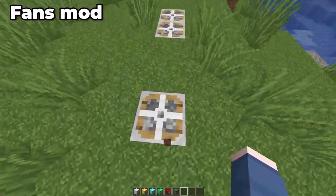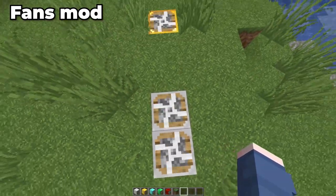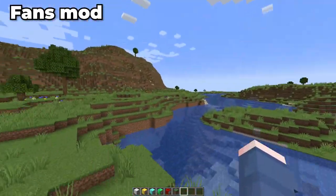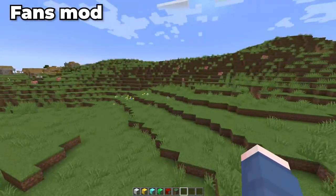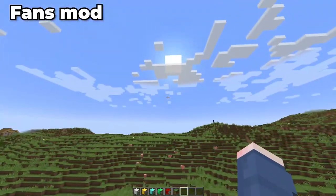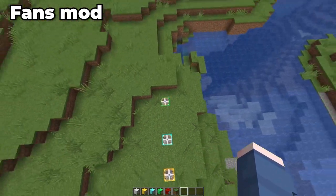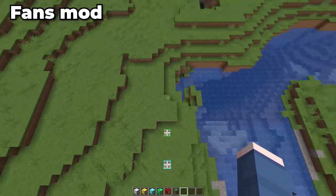Moving on to the Fans mod. The Fans mod adds in a collection of new fans. Starting off with the basic fans, you've got iron, gold, diamond, and emerald fans, each one being faster than its predecessor. The iron fan is weaker than gravity itself, but if you're on two of them it will lift you up to a certain height. Gold will go slightly higher on its own, diamond slightly higher than gold, and emerald just a bit higher than diamond, making emerald the best. There's also a redstone fan which is configurable and can be turned on and off, with the redstone strength from 0 to 15 determining how high it pushes you.